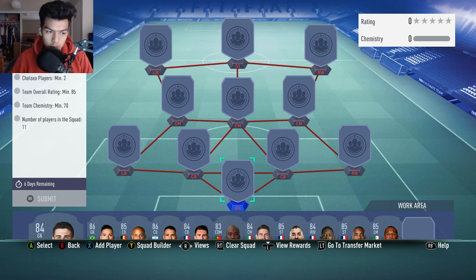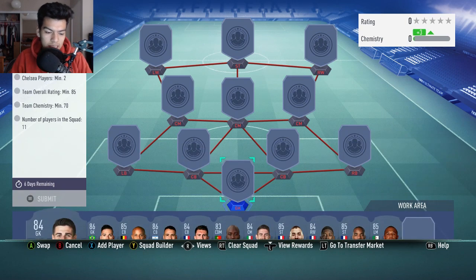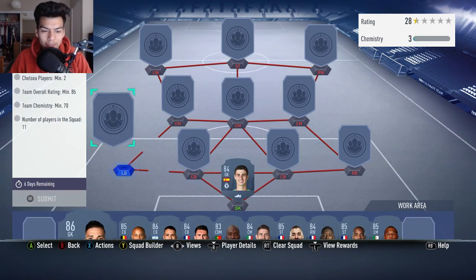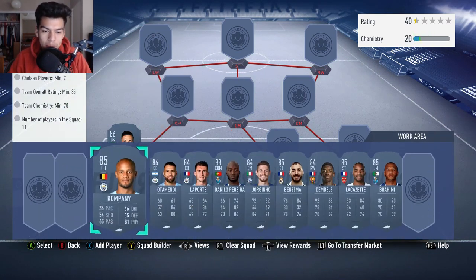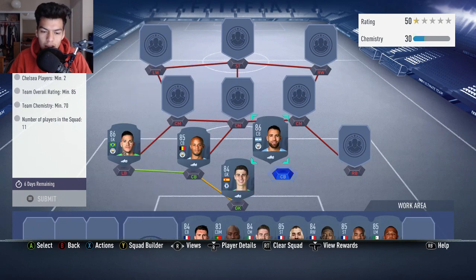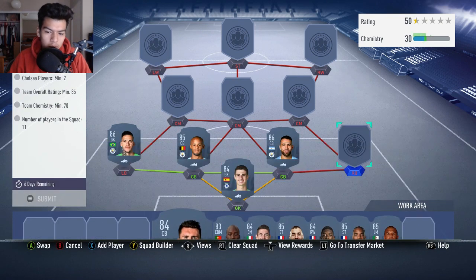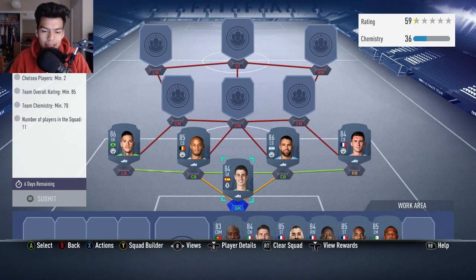To Chelsea players, 85 rating, 70 chemistry — you get a prime gold players pack back. You need two Chelsea players. We're gonna start off with Kepa in goal, Ederson at left back, and then Kompany and Otamendi are gonna be our two center backs from the Premier League. Laporte is gonna go at right back — a full Manchester City backline essentially.